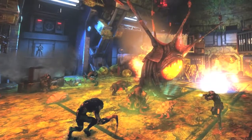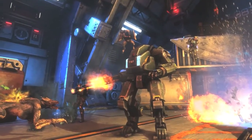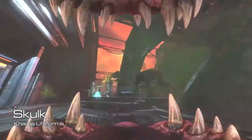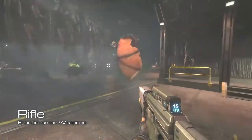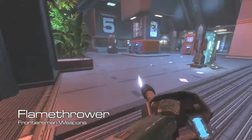We have two completely asymmetrical sides: the Kara, who are animalistic aliens, and the Frontiersmen, which are humanoid marines. The Kara are lifeform-based — you can play as any one of five lifeforms. As you collect more resources throughout the game, you can become different lifeforms and add different abilities depending on what the commander has chosen strategically. The marines, on the other hand, are equipment-based — different weapons, different suits of armour — things they add to themselves to fight the aliens.